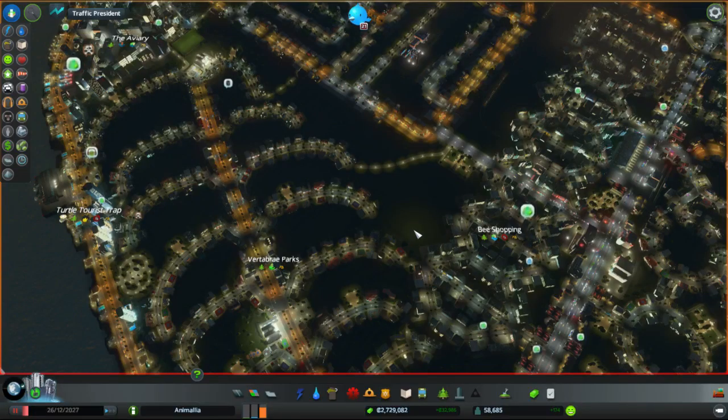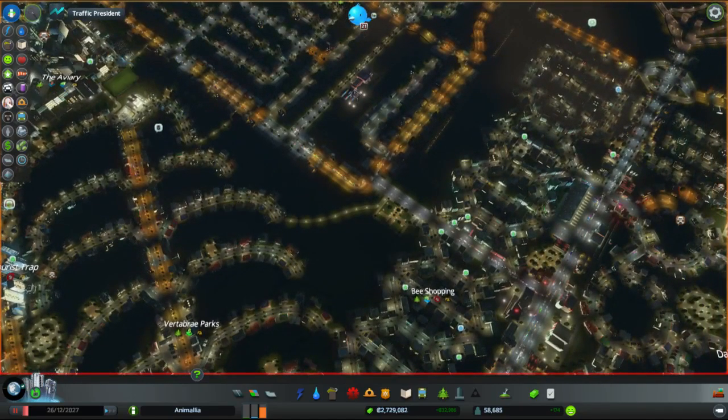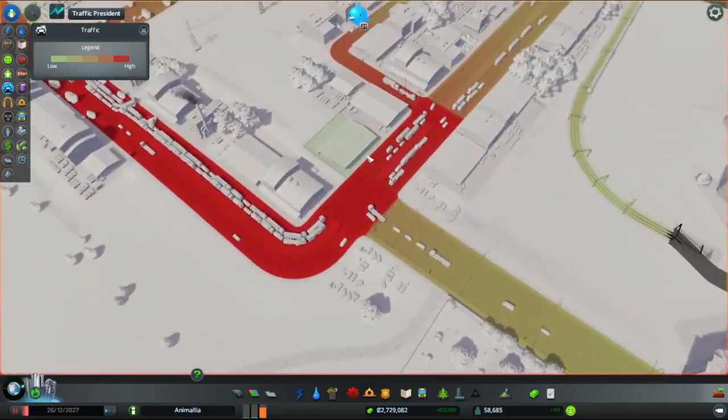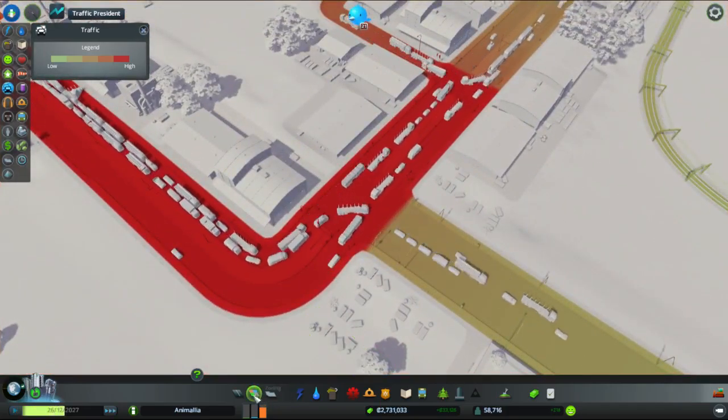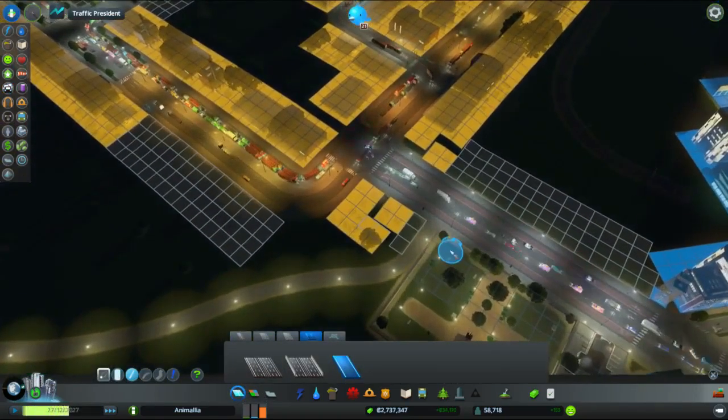Hello ladies and gentlemen, I'm the Marmoset. This is the let's play of Cities: Skylines in the town of Animalia. We're going to do a little bit of tinkering - this episode is a major structural work. I've just got my eye on trying to fix some of the problems we've got with some of our traffic.